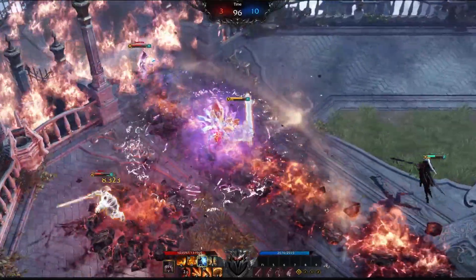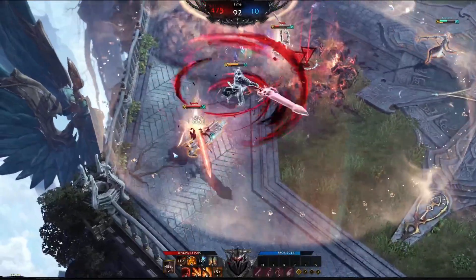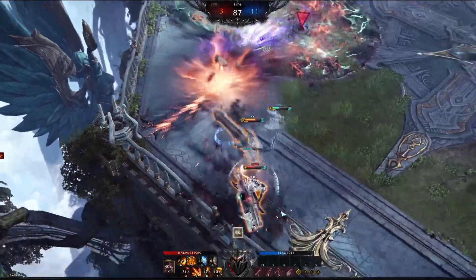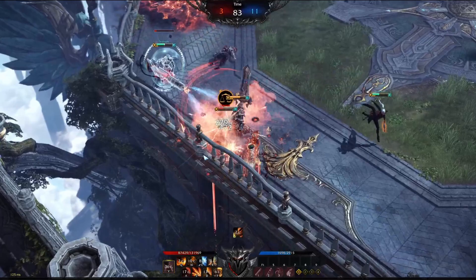One thing I also want to touch on positioning-wise: you want to be the counter engage, you want to be the secondary engage, but you can also fill that role of being a primary engage. You can get picks, you can isolate targets very easily, and you have a decent amount of super armor available to you.